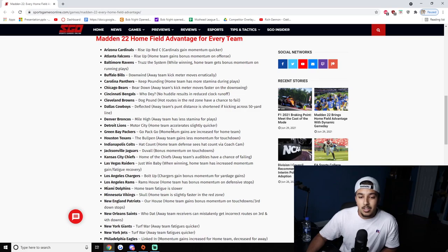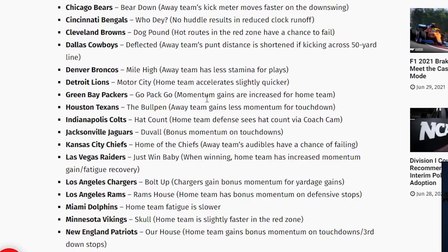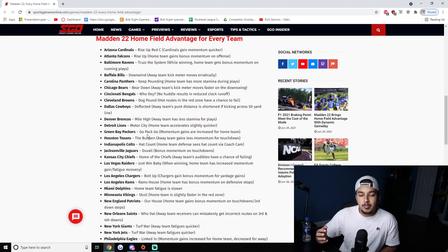Detroit Lions — 'Motor City' — home team accelerates slightly quicker. That's a speed factor, and it's very underrated. If you have someone like Tyreek and you want to excel in Madden 22's next-gen movement system, this is another great one. We'll have to test and see how effective it really is. Green Bay Packers — 'Go Pack Go' — momentum gains are increased for the home team. I played a couple games in the beta and felt it — boom, boom, boom. It's an intermediate one for sure.